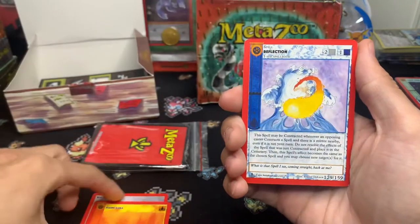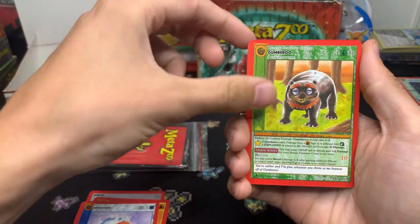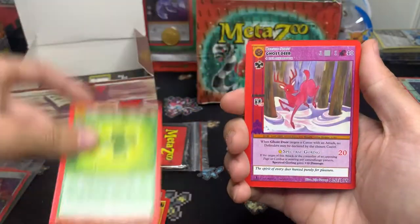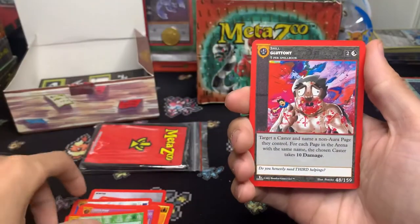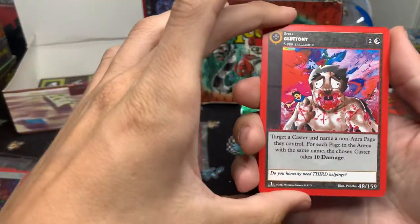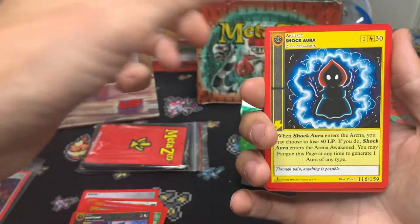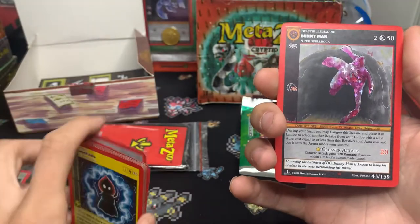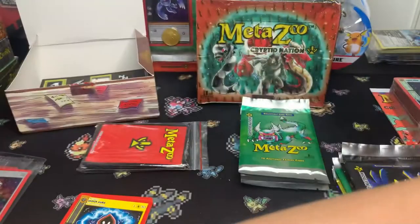Winter Flamora, Reflection, Gumberoo, Sam's Four Leaf Clover, Ghost Deer, Hoop Snake — that's badass — Gluttony, that's cool. Oh no, we got a Shock Aura, and then a reverse Bunny Man! I like the artwork.